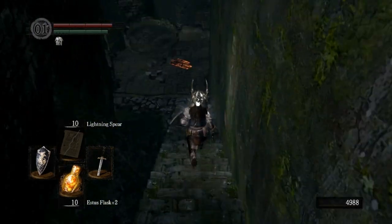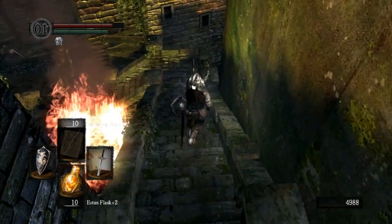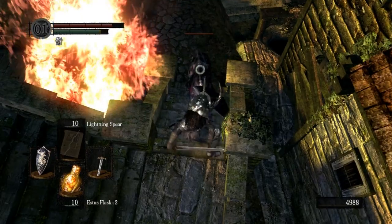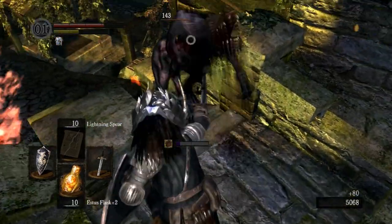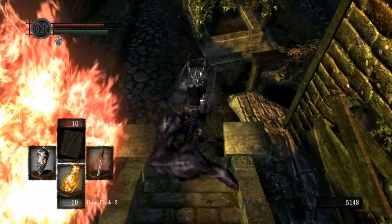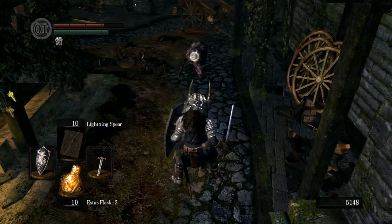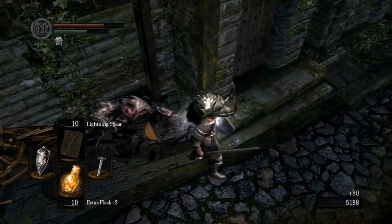Let's do this properly - it's a pretty short area. We're basically just going down here to get a key, to unlock a couple things, and fight a boss. Here are the dogs that were referred to in the item description of the key that we used to get down here - they serve the Capra Demon, who, as you might expect, we are going to be fighting. There's another one down here. That fire, as before, damages you if you touch it.